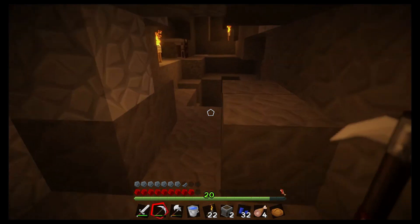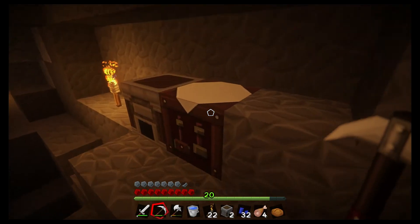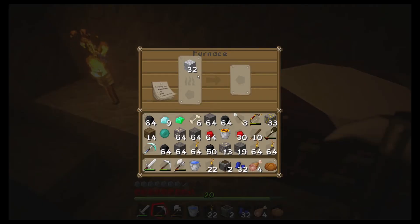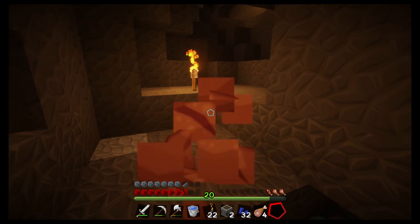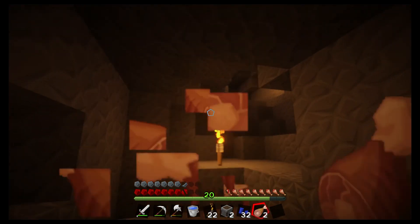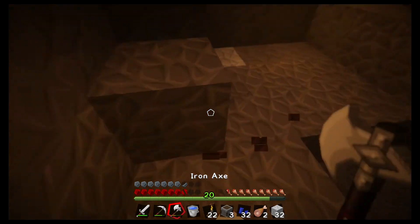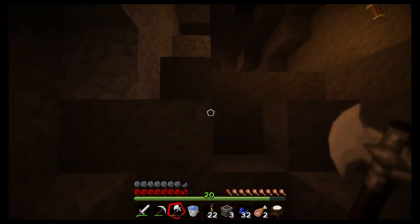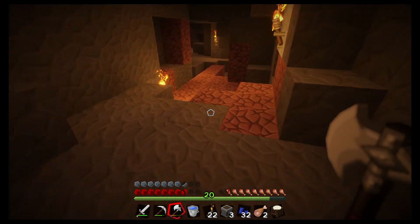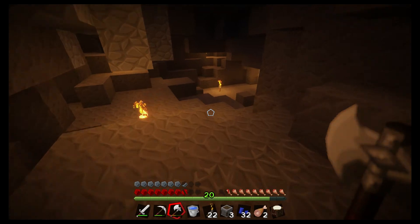It looks like we've kind of done this area, at least on the surface level. I mean, we could come down here and strip mine if we ever wanted to, but that's the kind of thing I want to avoid — just sitting here strip mining for days in one direction. So excited about diamonds that I forgot to eat. I can't pick that up — I have to drop something to pick it up. Let's go home, drop this stuff off, and when we pick back up, we'll enter back in the dungeon and start checking out that new area.